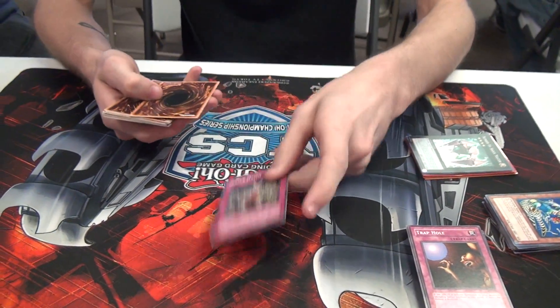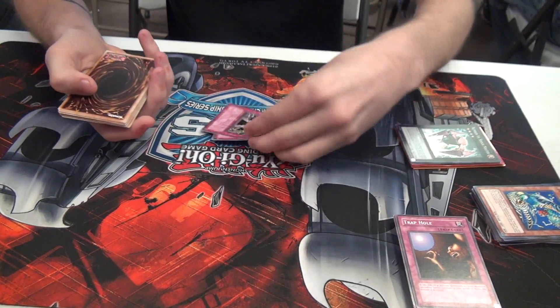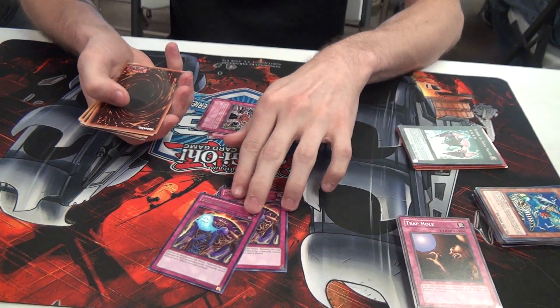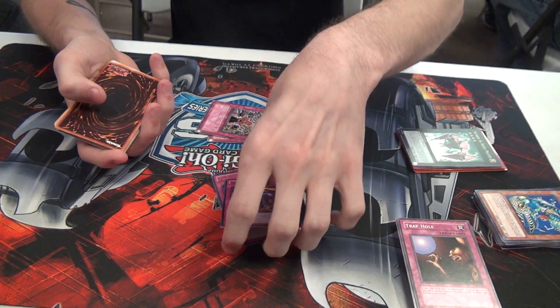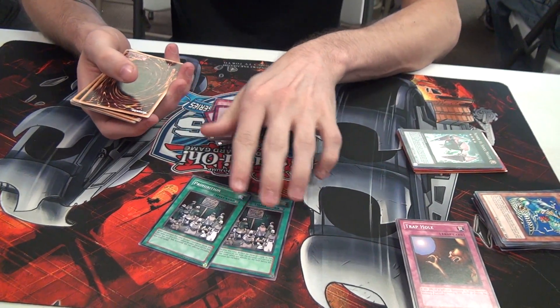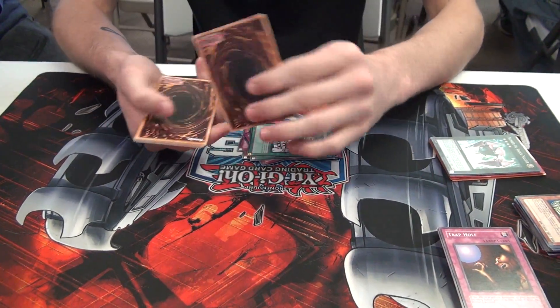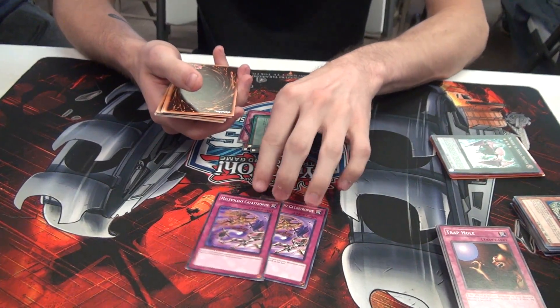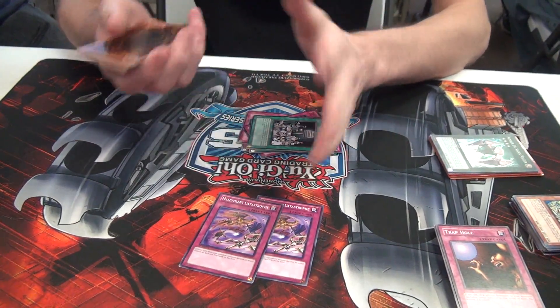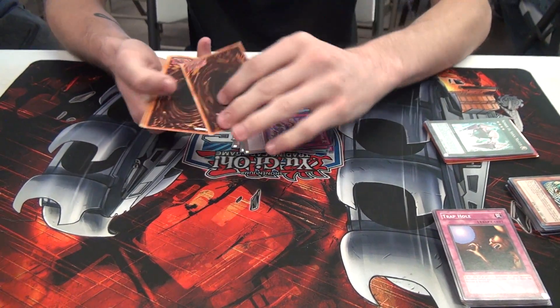The side deck includes 2 Gozen Match since the whole deck is Light. 2 Soul Drain — Mermail and Samurai killers. 2 Prohibition, for the bigger cards the opponent can't play without. And 2 Malevolent Catastrophe, because not much stays on the field — for back-row heavy decks — so when they think they're going to poke, he blows up their back row.